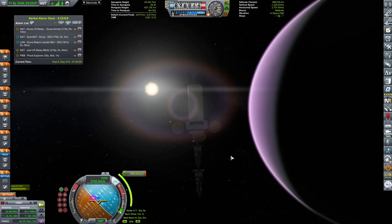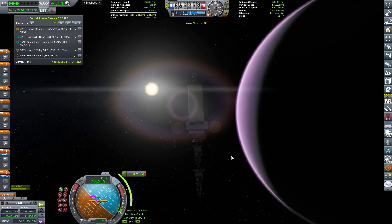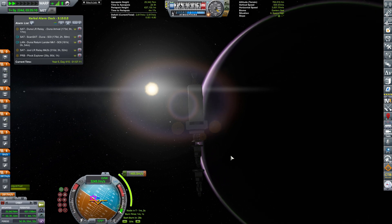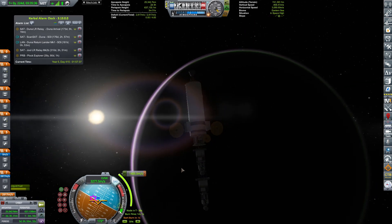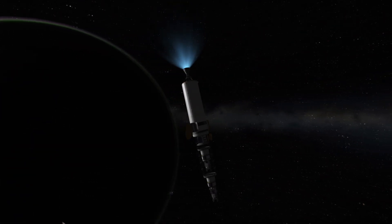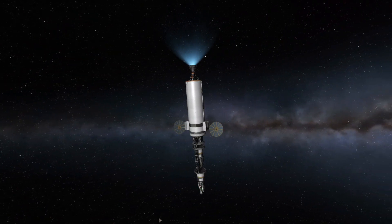Alright, let's check it out — we have a hefty inclination burn: 1,408 meters per second. Fortunately we have plenty of fuel at this stage. I packed this transfer vehicle with lots of Delta-V because I expected I'd need a lot of inclination changes, burns, orbital insertions and whatnot. So it's a powerful rocket capable of doing many things.